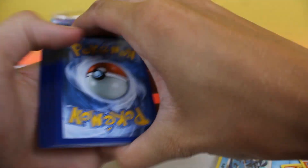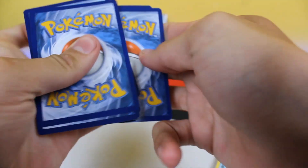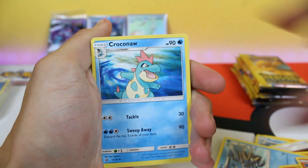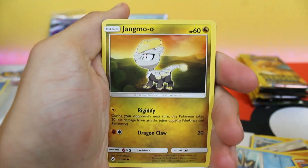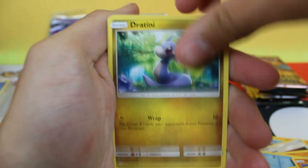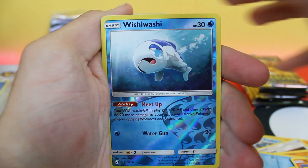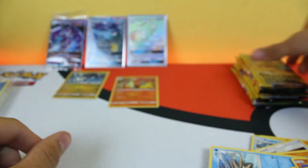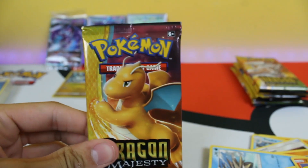Code card for you guys, go use that. We'll go one, two, three, four to the front. We always got the energy — water energy. We got Feraligatr, Croconaw, Meloetta, Torchic, Jangmo-o, Vibrava, Joltini, Salandit — reverse holo Wishiwashi — and holo Blaziken right there guys. That's a sick card, Blaziken is really cool. This set is just so awesome.